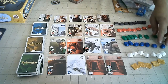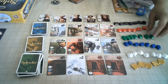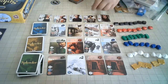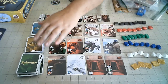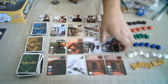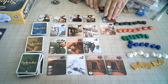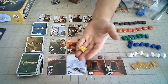Take three gems that are completely different. Take two gems of the same kind, as long as there's at least four of them. Reserve a development card — you can reserve up to three. You can take one that's out here, or blind from the top of the deck, which gets you a gold piece, which can be used as any color.